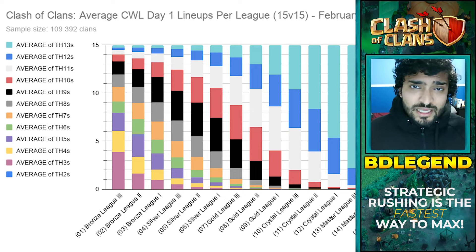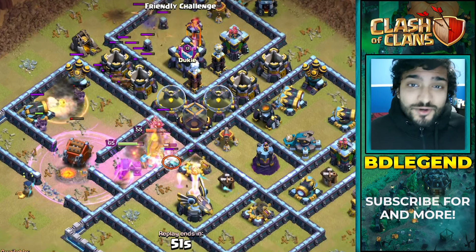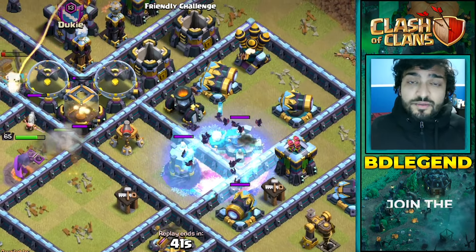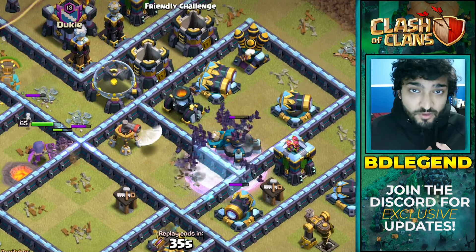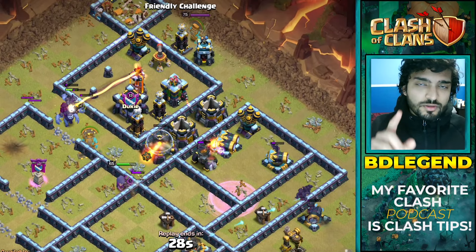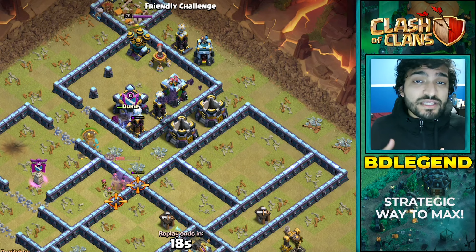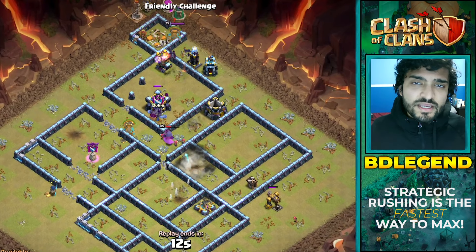Now you might say a rushed base won't do well in clan war leagues — but it will. Because all you need to do is upgrade your e-drags and they're going to destroy town hall 10s and 9s. And a town hall 9 or 10 is not easily going to take out a base that already has an eagle and max infernos, because strategic rushing prioritizes high-value defenses like the town hall itself, the eagle, the infernos, and the scattershot. A max town hall 12 will struggle — they might still triple, but they will struggle against a rushed town hall 13 with max scatters, max town hall, and maxed infernos.